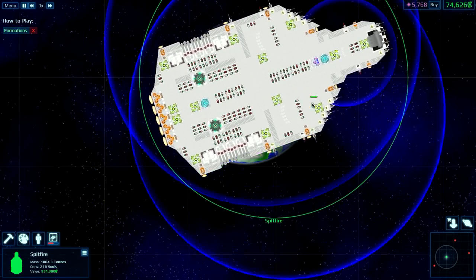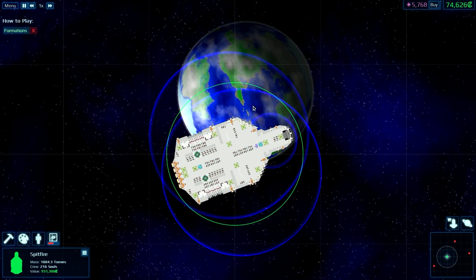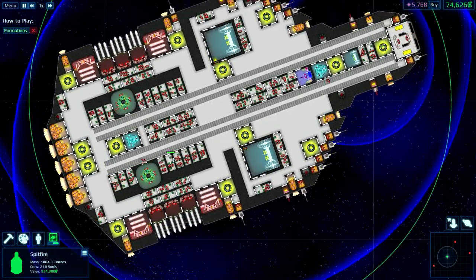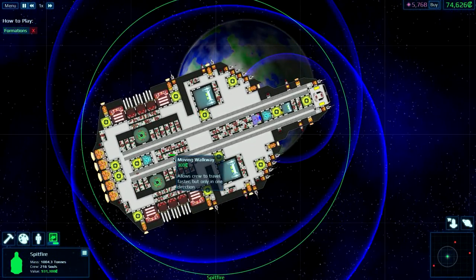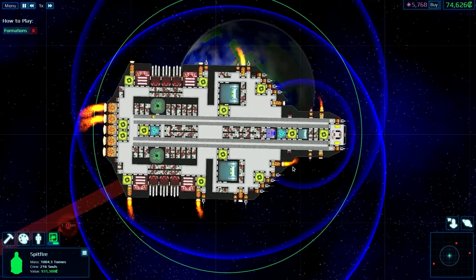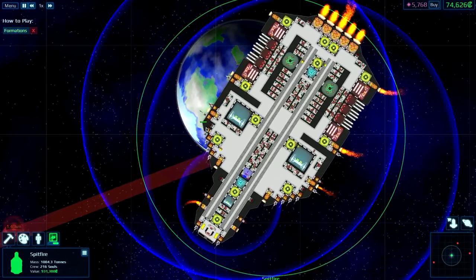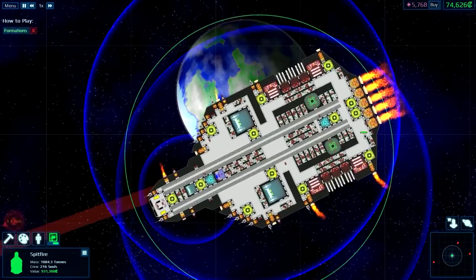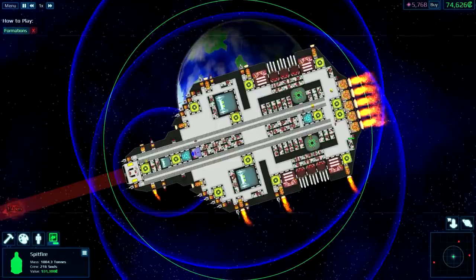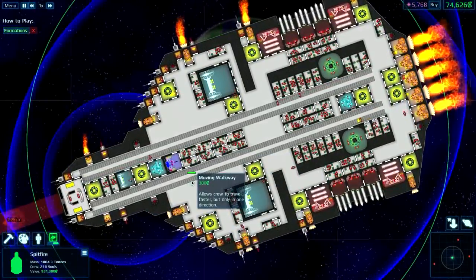Alright, I am back and my game actually crashed so I had to redo the last sector that we did. But I have upgraded our ship and we are now in an elite sector, so let's see how we do. As you can see, I added the moving sidewalks, a couple more guns, another thruster in the back, and a whole bunch more people — we got a lot more people than we actually need, but I figured I might as well put them in.